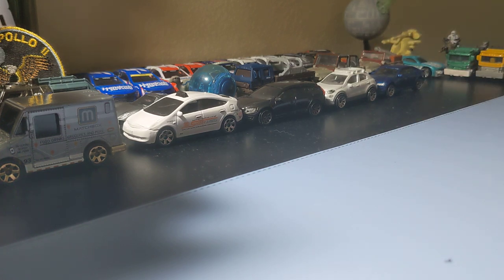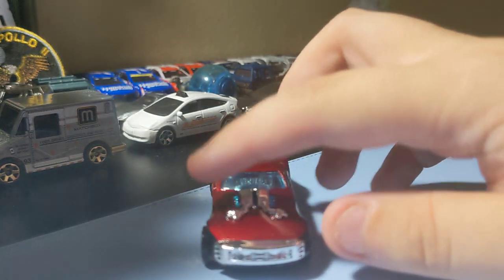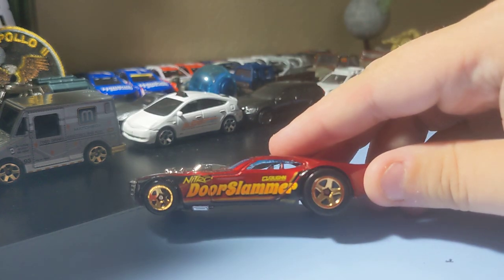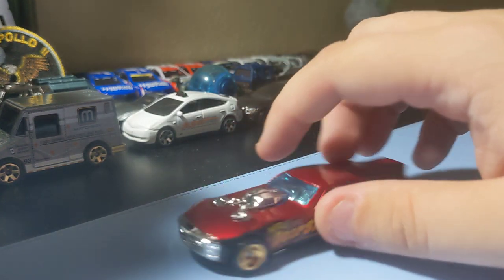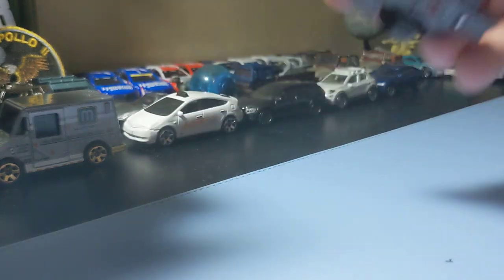Next up is the Hot Wheels Horsepower 5-pack I found last week. Cool to finally find this 5-pack — all the castings in here are ones I collect, so that's a win. My favorite is the Door Slammer — it's a cool fantasy dragster casting. I like the way it looks. It's a cool looking dragster, so I'll take this casting.